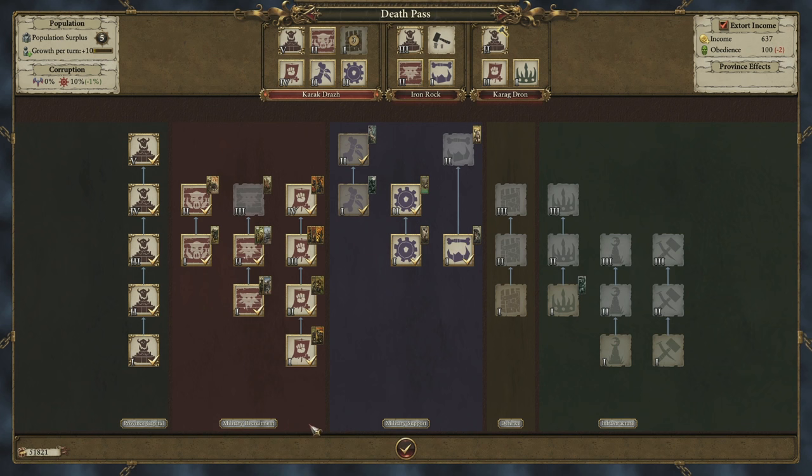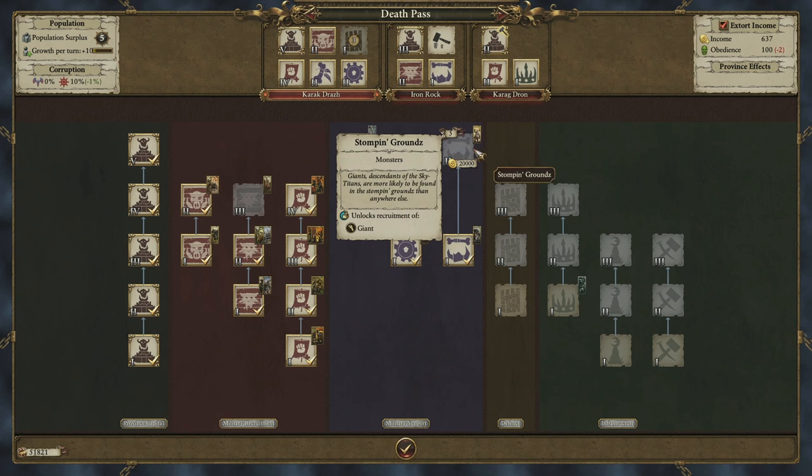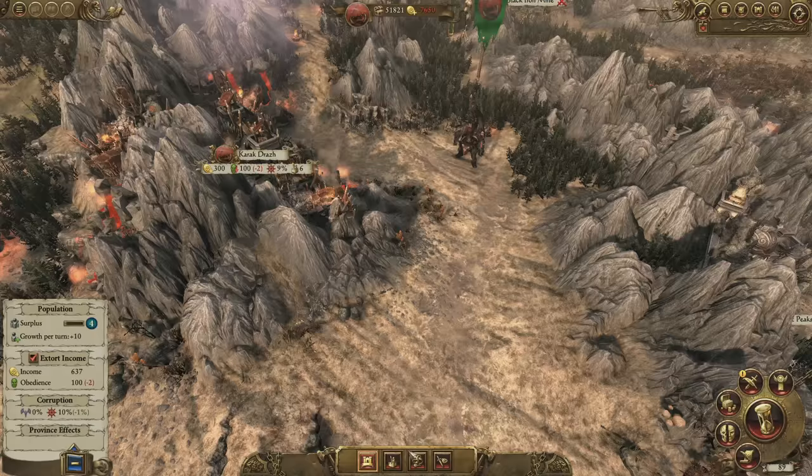We're also aiming to make the benefits each building brings as clear as possible. If we look at the muster fields here, you can see precisely the unit types it unlocks for recruitment, which is really useful for army planning. Say I want to recruit giants into my armies — I can instantly see by their unit cards that I need to build a stomping ground, with troll caves as a prerequisite, along with a level 5 encampment structure.